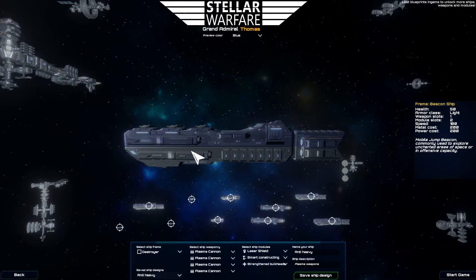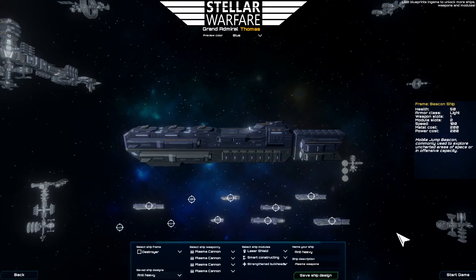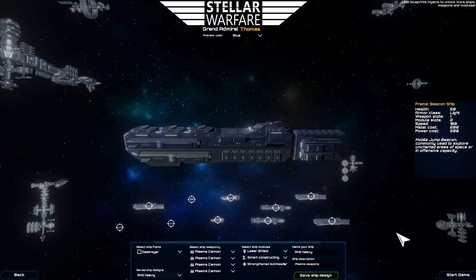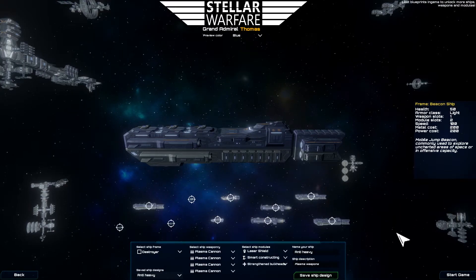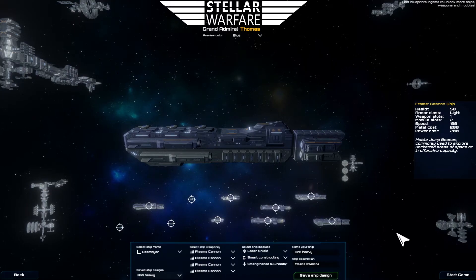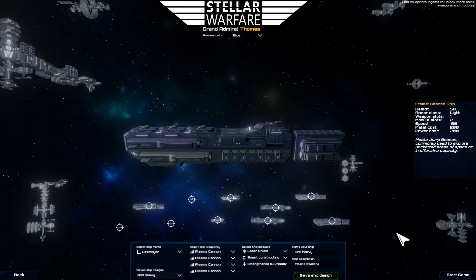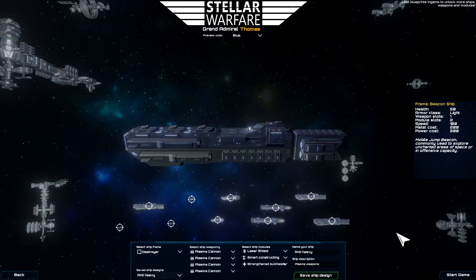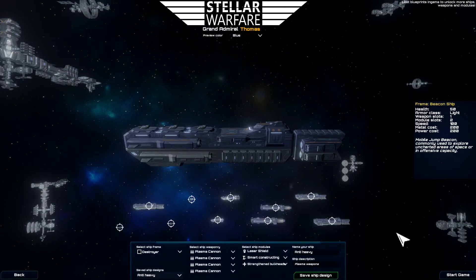For instance, they have a repair cruiser, they know how to use the beacon ship more efficiently, they have ships that cost more metal or more power, and can choose modules to modify them accordingly. Basically they have a lot more options to play with — but they shouldn't be stronger. Everything should be balanced. So it's definitely not a game in which newbies will always lose to experienced players; they likely still will lose due to experience, but it should not be due to the types of weapons on the ships.